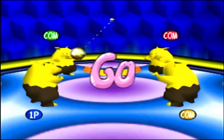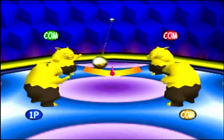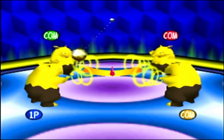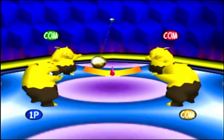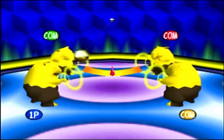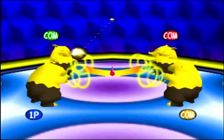The next minigame is Snore War, which is all about timing and a little bit of rhythm. All four players play as a Drowzee standing in a circle surrounding a pendulum. Once the game starts, the pendulum will swing, and every time it reaches the needle at the center of the arc, we just have to press the A button. The pendulum starts swinging faster and faster, and every time we miss the needle, our Drowzee gets sleepier until we eventually fall asleep and get knocked out of the game.